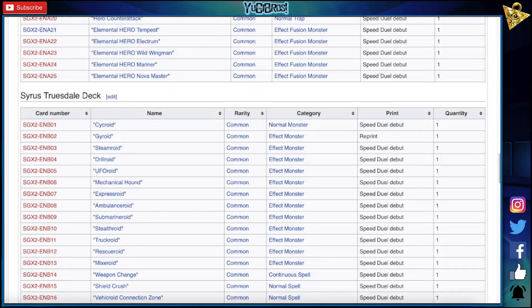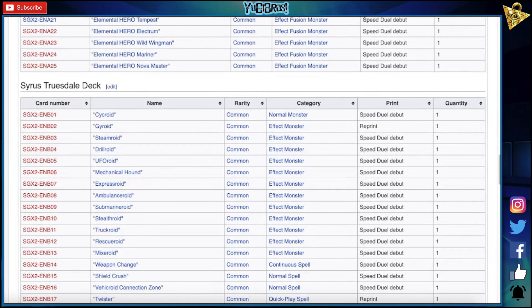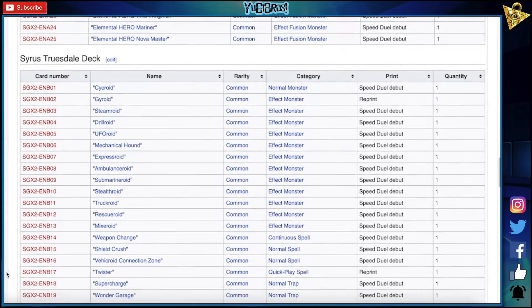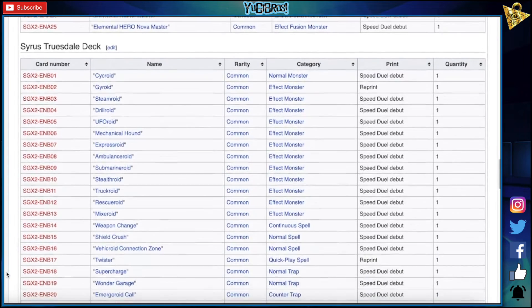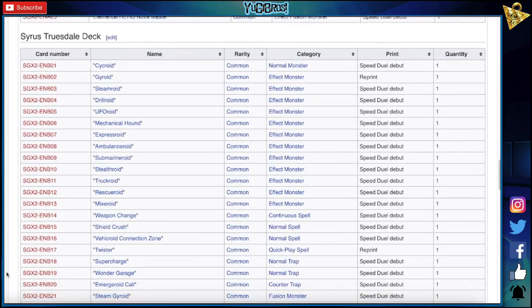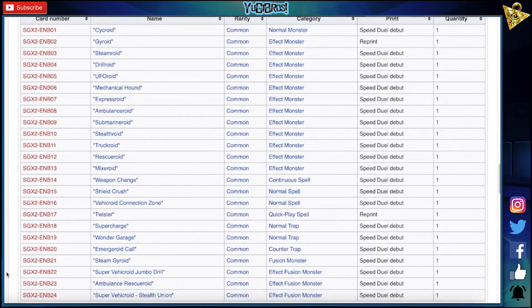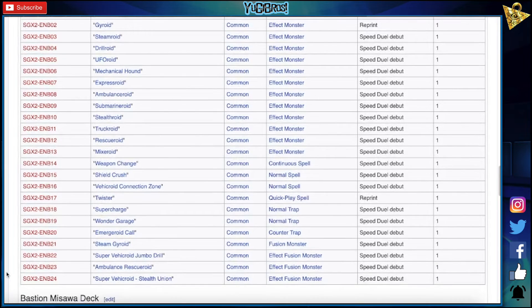V-Card Connection Zone — that card's really good but you kinda need that in this deck. Twister reprint — oh my god. Super Charge — why Twister, the 85th time. I think it's had more reprints in Speed Duels than any other card. Wonder Garage, Emergencyroid Call, Steam Gyroid, Super Vehicroid Jumbo Drill, Ambulance Rescueroid. I'm joking about everything in here but this deck actually could be good, you never know. Super Vehicroid Stealth Union — that's the big one. Okay, that's that deck.